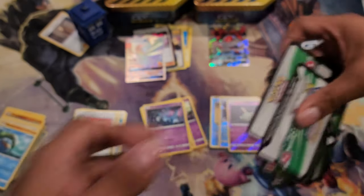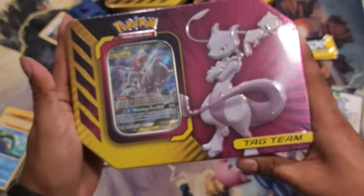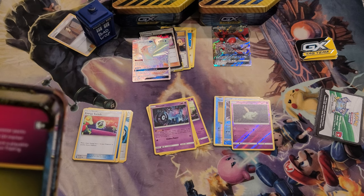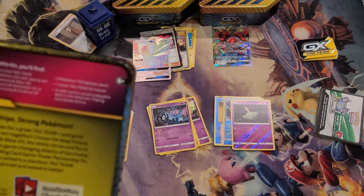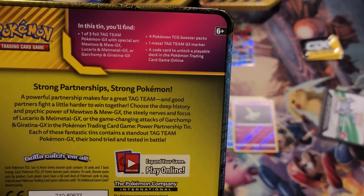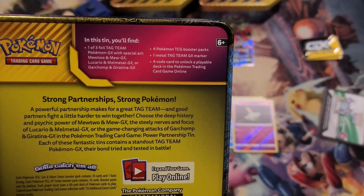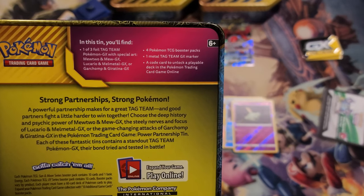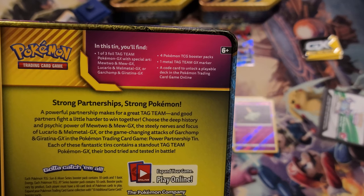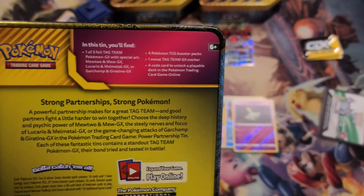Let me straighten up before I continue. Last but not least, the new Mew and Mewtwo tag team. How many plastics does this have? Now you can see what we're supposed to get — one of three tag team Pokemon GX with special art: Mewtwo GX, Garchomp and Giratina GX, which I didn't get. Four booster packs, one metal tag team GX marker — got three now — and a code card.